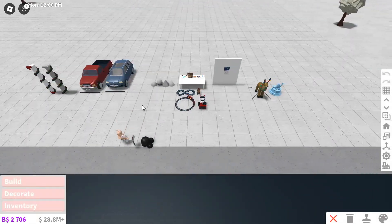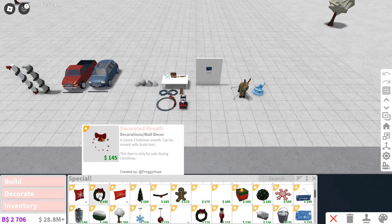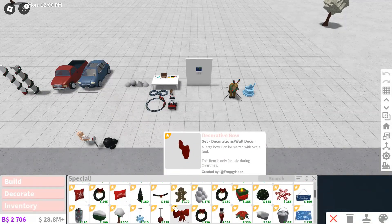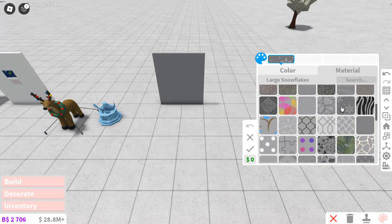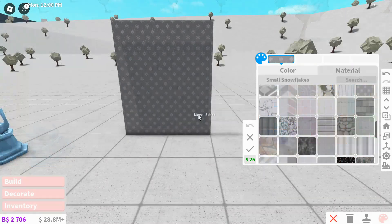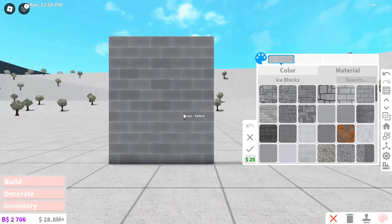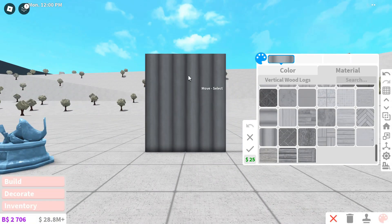So here's all the new stuff they added. It's not a whole lot, but most of the Christmas decorations we've already had for a super long time. They also said they added five new materials. First of all, we have this snowflakes material, and there's also a smaller version of the snowflakes material. We also have this icebox material, and we have wood logs, both horizontal and vertical.